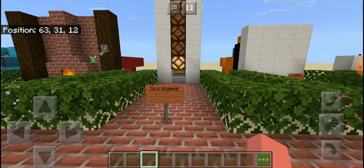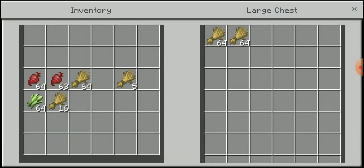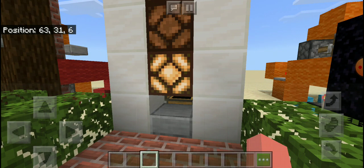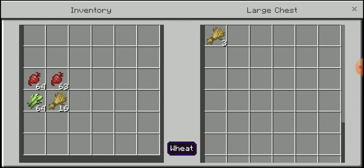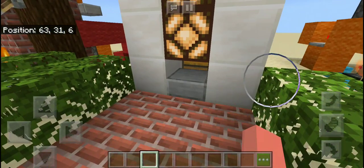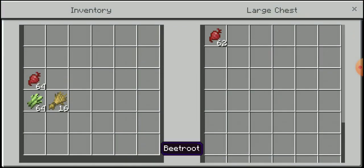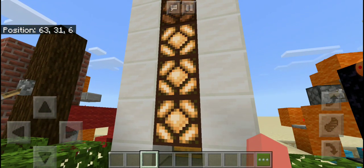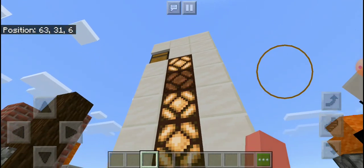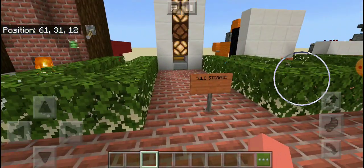So, this next thing is a silo storage. So you can, like, put stuff in. What's up there? Open. See, it goes down all the way. Watch. So it's basically kind of a sorter, I guess. So, it sorts it basically. So, that's that one.